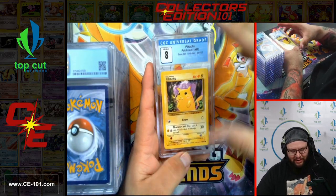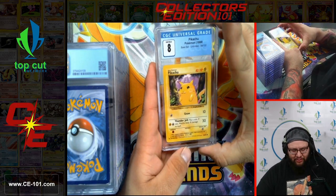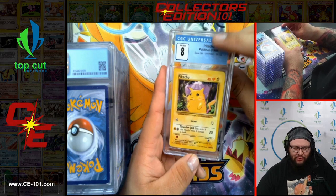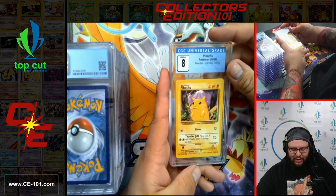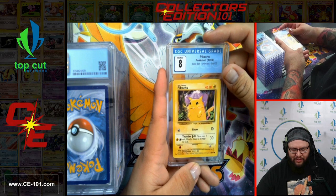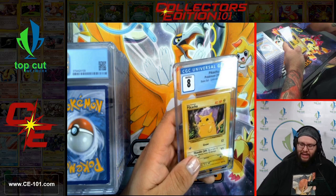Pikachu from Base Set Unlimited, coming in with a beautiful 8. There were a couple different prints of this card — the traditional one with the yellow cheeks that we have here, or the red cheek Pikachu which was worth just a little bit more and a little more sought after. I believe the red cheeks were definitely the first couple print runs and then the yellow cheeks came after — but I always need to check into that one.